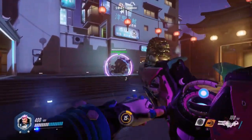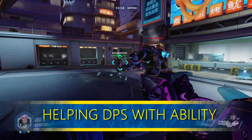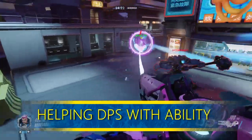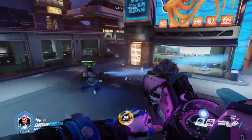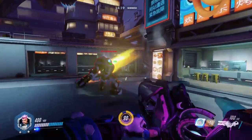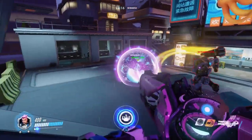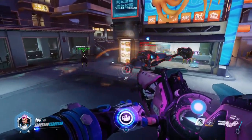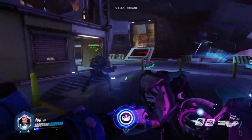Helping a DPS pull off an ability — some great heroes to consider barrering are DPS whose abilities take time and need help pulling off, such as Mei trying to freeze someone or Sombra needing to get a key hack on an enemy. It doesn't necessarily mean you'll get a ton of charge from it compared to the other tips, but it helps your DPS do their job more easily, and that's part of what a tank is supposed to do.